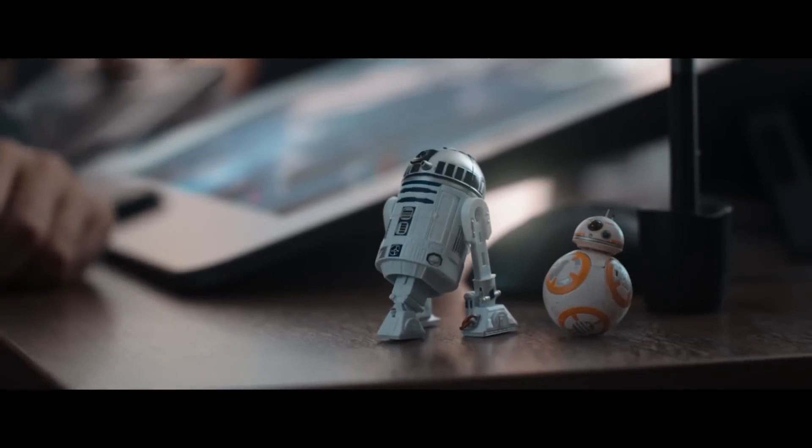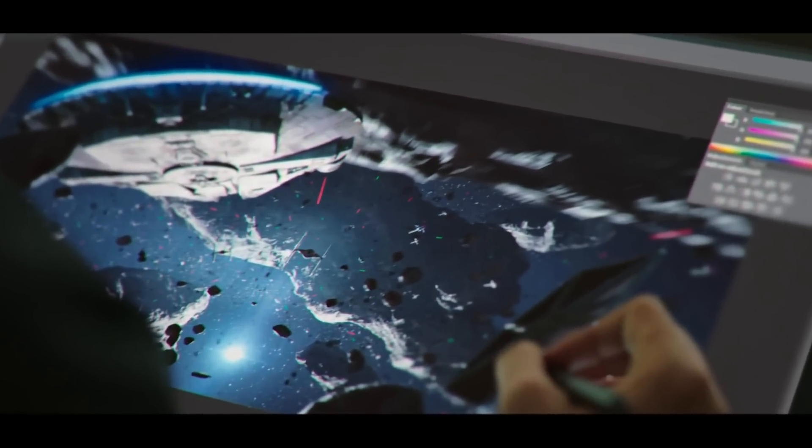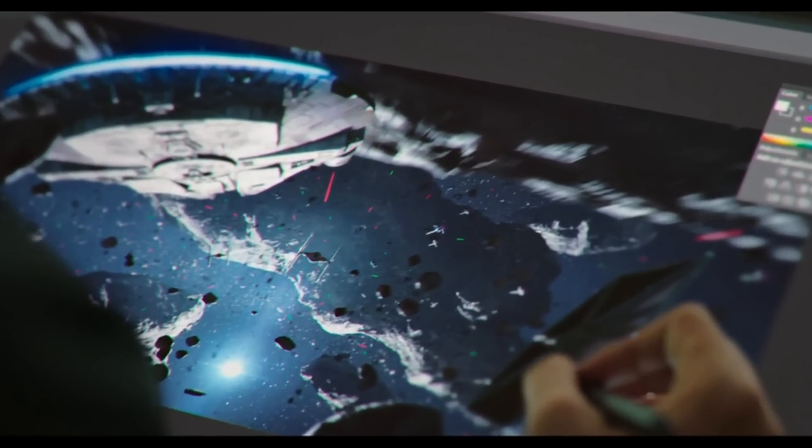The first interesting scene is this one where a guy is sketching what looks like concept art for the Millennium Falcon in an asteroid field. This image is shown out of context so we don't really know if this is just random concept art or actually something related to one of the games. It could be something for the Death Star DLC, Battlefront 2, or basically any of the games, so it's hard to say.